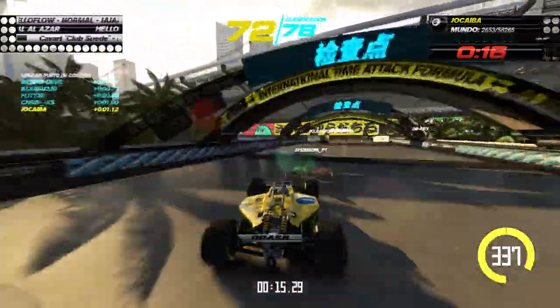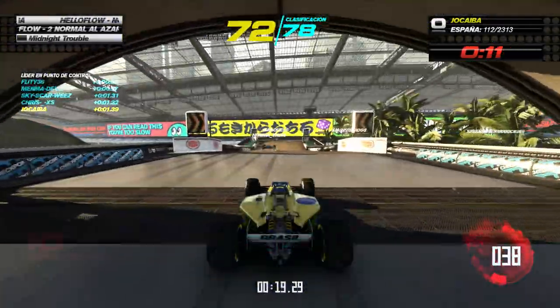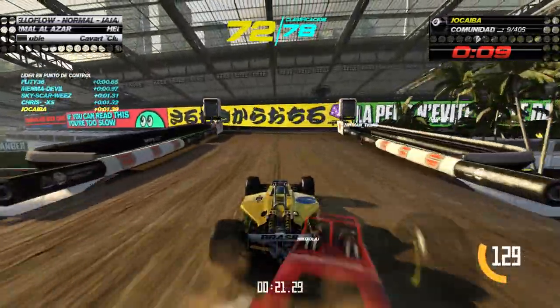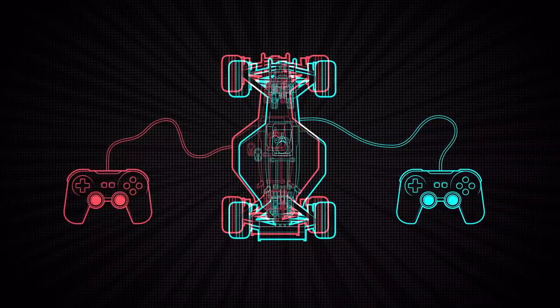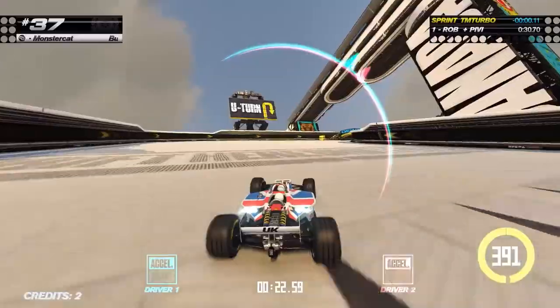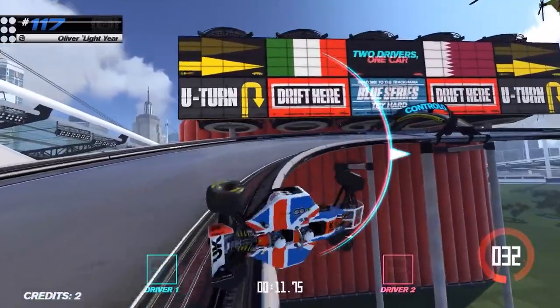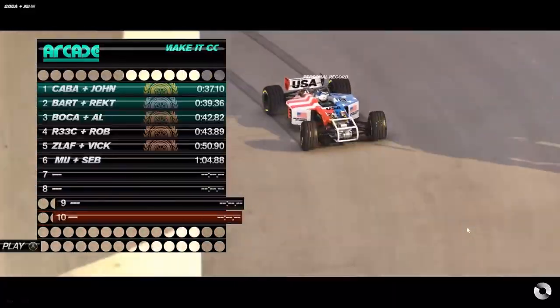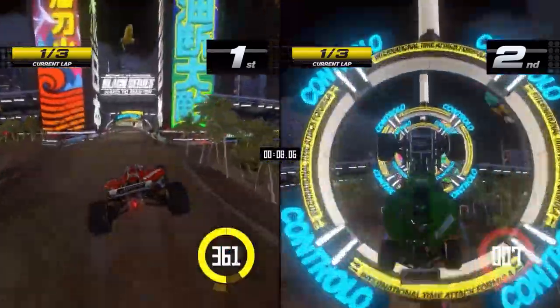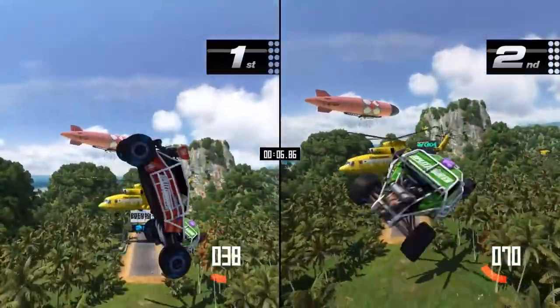Hay un detalle algo loco, con modos ocultos que se activan con un código de tres caracteres basado en los cuatro botones principales del mando. Pero el modo más peculiar es la posibilidad de que dos jugadores controlen el mismo coche, como si fuera un bote de remos. Es difícil porque si los dos van en la misma dirección el coche gira, pero si dan en direcciones opuestas se mantiene en el centro. Completan los contenidos las opciones de personalizar el aspecto de los coches.